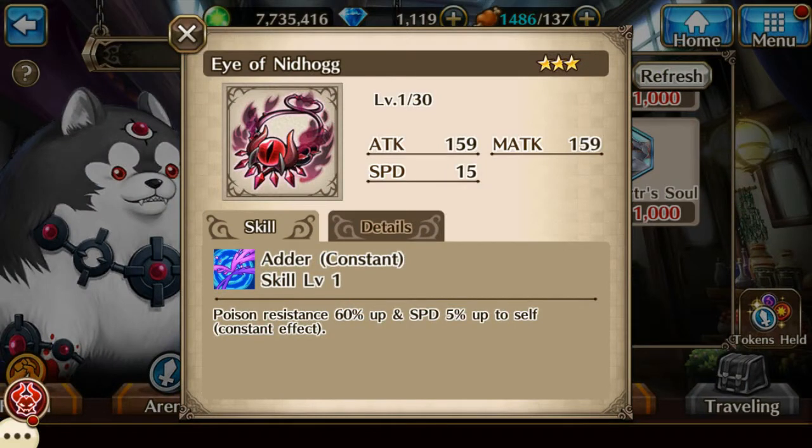Nidhogg drops a specific token that you can use to purchase the accessory Eye of Nidhogg. Eye of Nidhogg grants the unit poison resistance as well as a speed buff. As you level up the skill, both poison resistance and the speed buff will increase by 5%. On top of that, the Eye of Nidhogg grants the unit attack, magic attack, and speed as a stat increase.